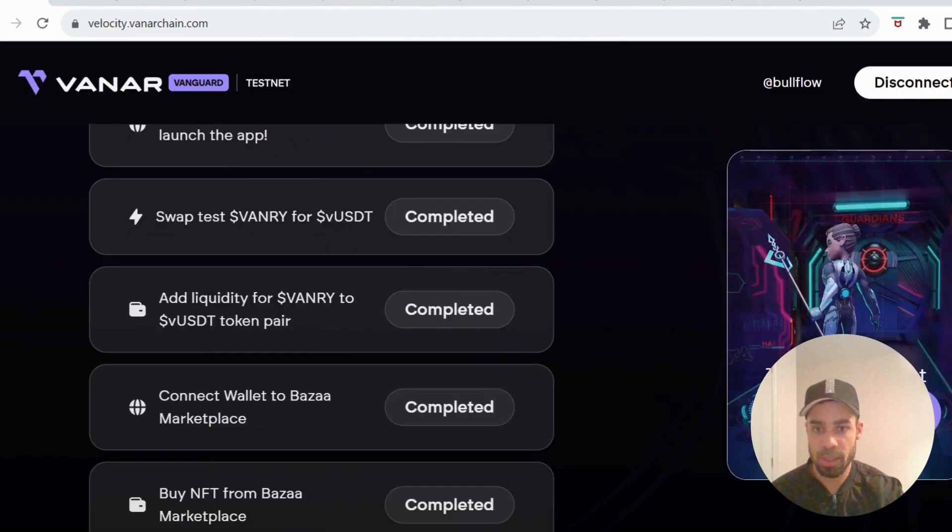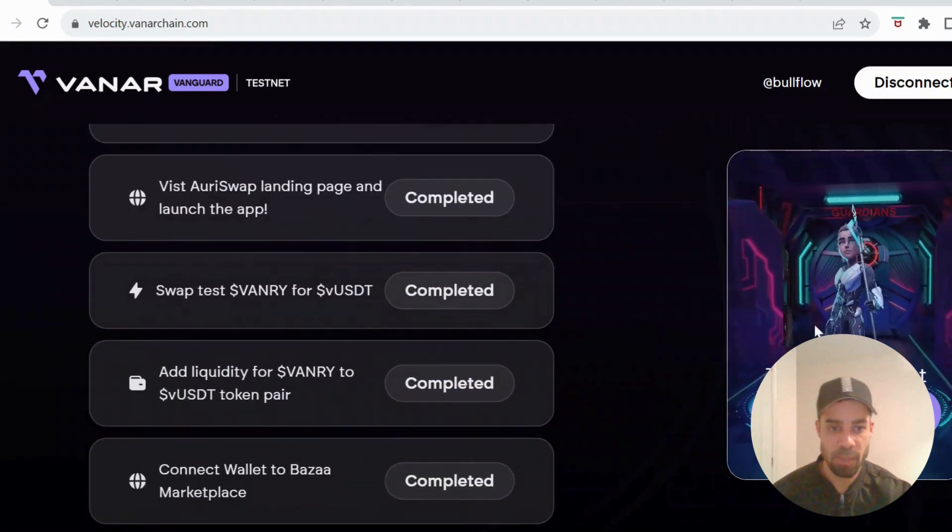Then go to Liquidity, add liquidity with vUSDT, max that out at the bottom, and then provide the liquidity. Once that's done you'll have completed these tasks and you'll be able to claim this NFT.